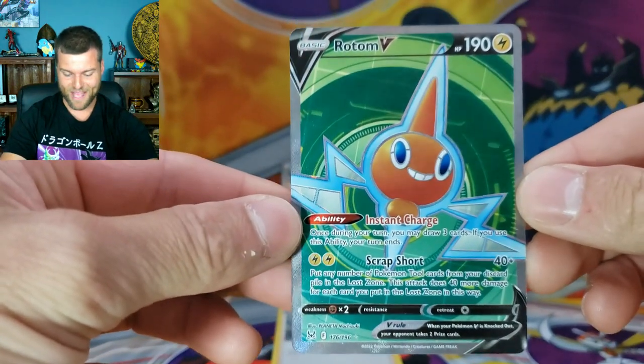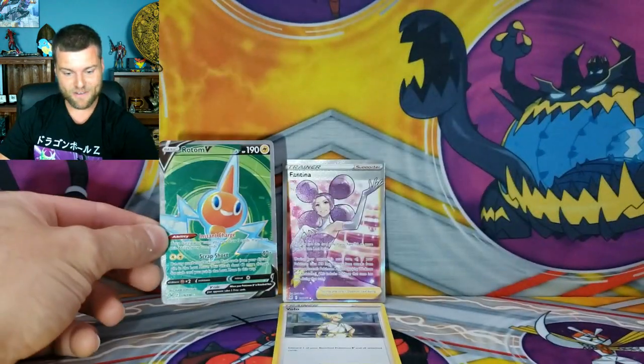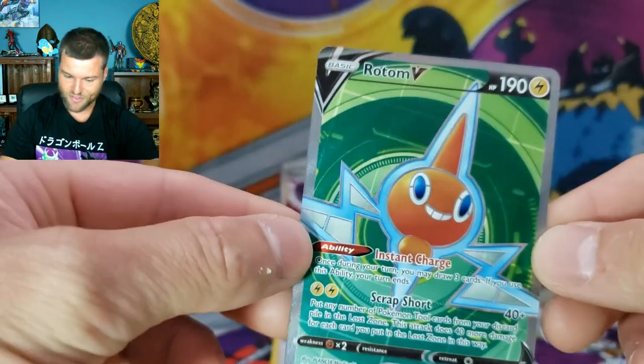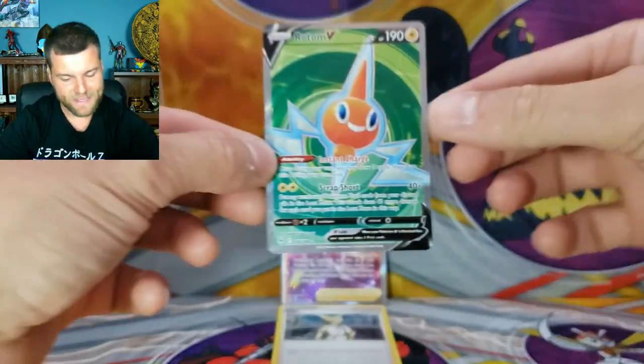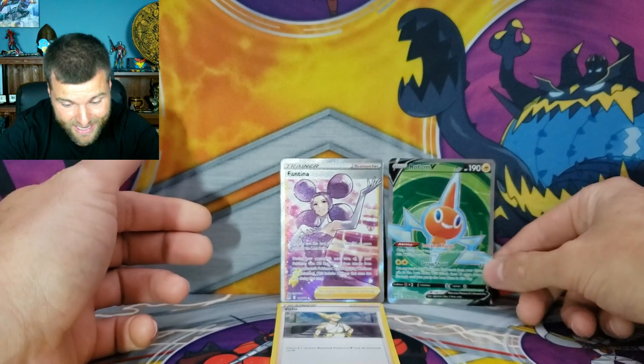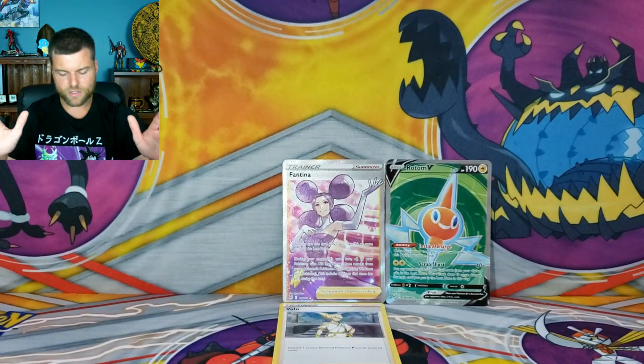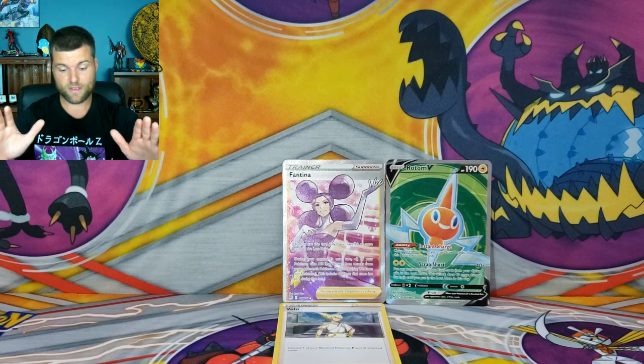So we got a Full Art Fainting and Full Art Rotom V — two Full Arts! I will take that, and we also got a Holo Rare. Right now we have two Full Arts. That was six packs — we still have a lot of space on the screen to fill up, but we must keep going.